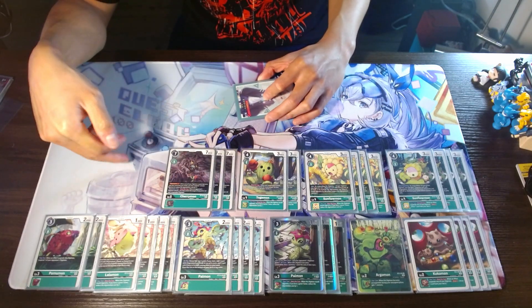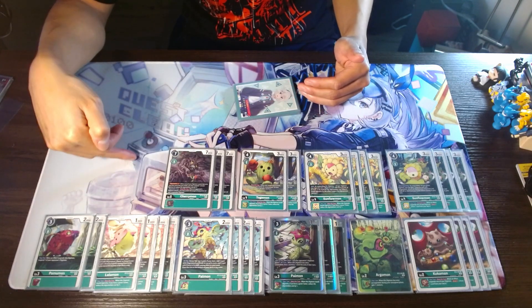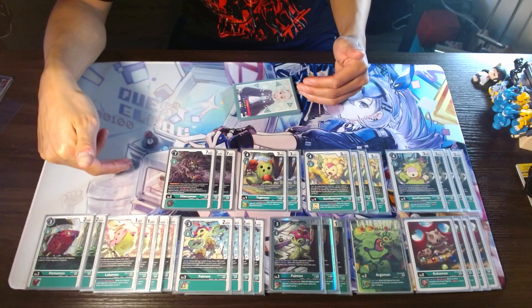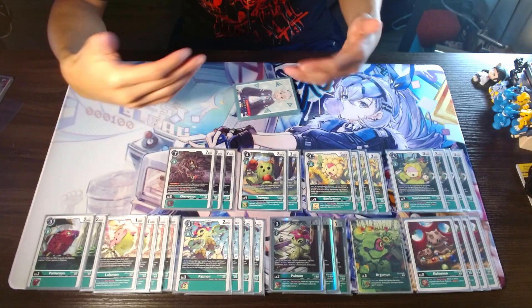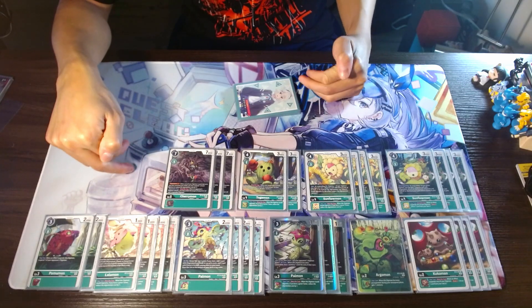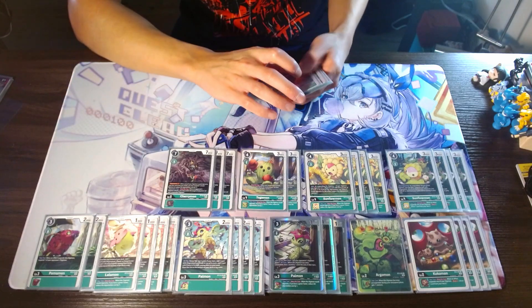I also like his effect as a pseudo blocker. So if you have a suspended Digimon in play, you can choose to redirect one of your opponent's attacks to a suspended Digimon. It really does help in terms of defense and slowing down your opponent. Again, it gets removed easily and can be swung over pretty easily too, but it does have that pseudo layer of protection which can come up at times.